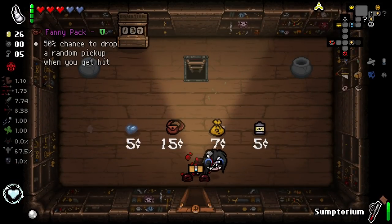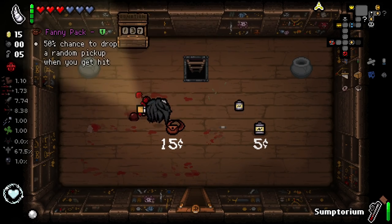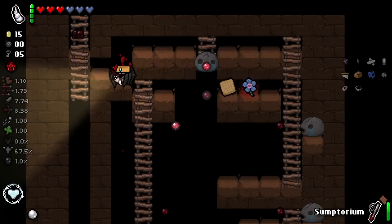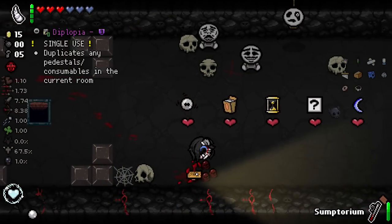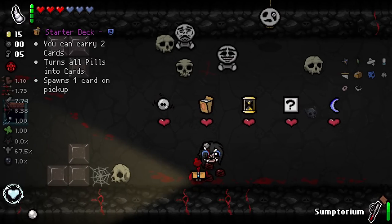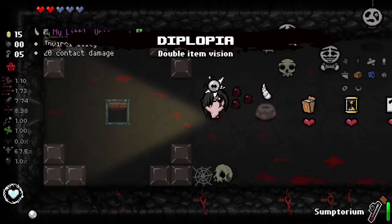Shop! We did get a crawl space in here, that's rather nice. I will take this for a potential chance of bombs — oh, it gave us one penny. Black market! Diplopia is pretty good — I'm very tempted to take diplopia. I'm just trying to think what we'd use it on though, where would we get the best use out of it? Let's just take it and we'll figure that out later.